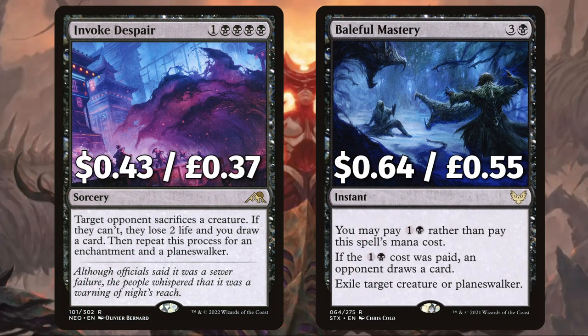There is more removal in Invoke Despair — target opponent sacs a creature; if they can't they lose 2 life and you draw a card, repeating the process for an enchantment and planeswalker. And Baleful Mastery to exile target creature or planeswalker — if the cheaper casting cost was paid an opponent draws a card. Even more card draw. You love to see it.